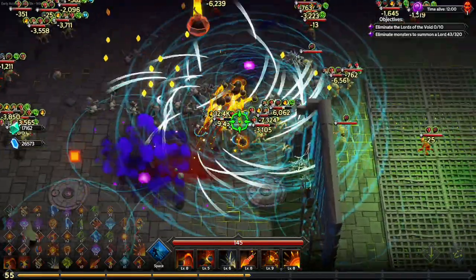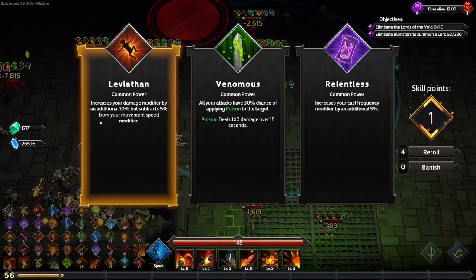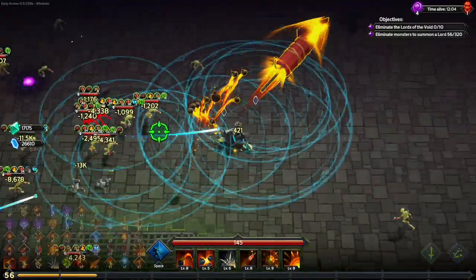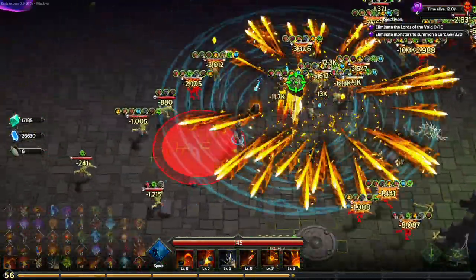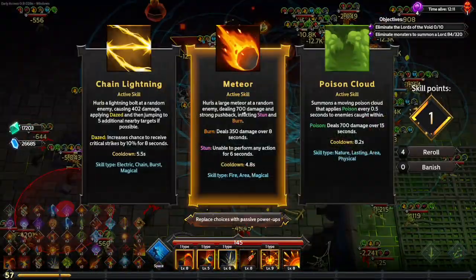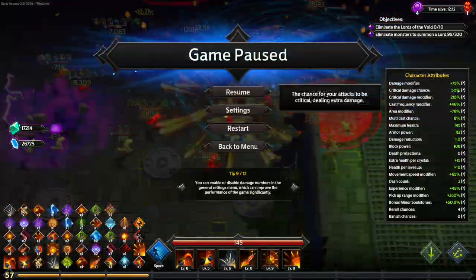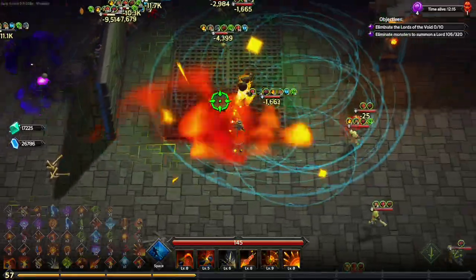Yes, more frailty — just carpet bombing everyone. I feel like we already have poison but whatever — more DoT and AoE and all that good stuff. We're good on abilities. Critical damage chance by 10% brings us up to 50% — one in two hits are going to be critical, every other hit.